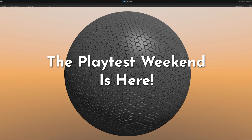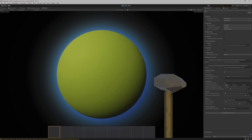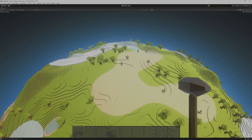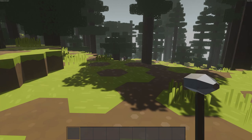The first Planetsmith Playtest Weekend is finally here! If you want to take part, click the Steam link on your screen now and click the Request Access button. This has been a long time in the making, and it marks the end of Phase 1 of development, and on to Phase 2: the creation of Survival Mode.